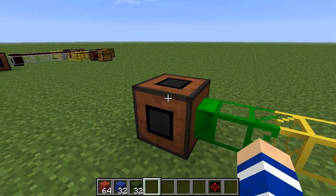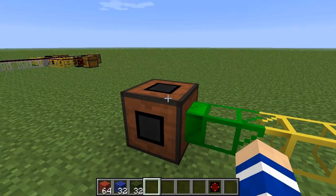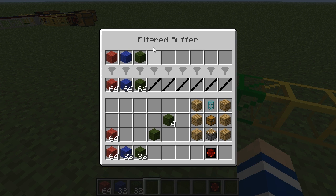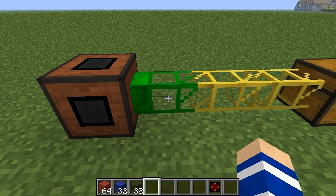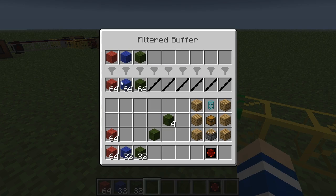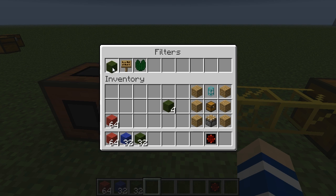Now on to extraction. We also need the ability to extract items from the filter buffer. When it comes to extraction, the filter buffer is treated exactly like a normal chest, so items will be extracted one slot at a time unless you set up specific rules, like for example in an emerald pipe.